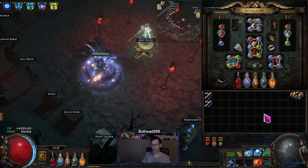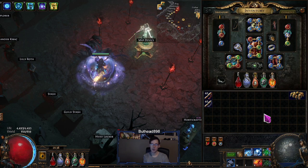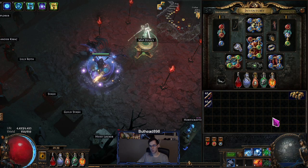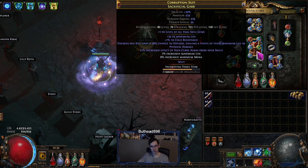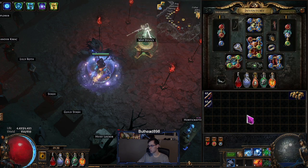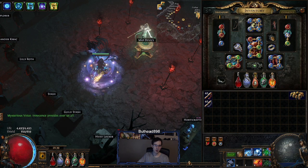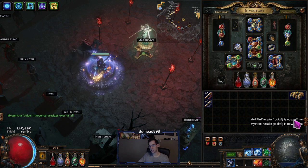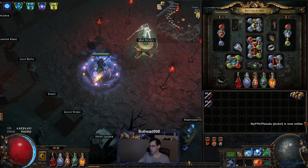I had a lot of fun with this build and I'll probably play it for another day or two to farm currency before switching over. I'm thinking winter orb is next, with a double power charge ring or using a new mirror ring setup, headhunter, badge of the brotherhood — looking forward to that. I gotta figure out if it'll be the frenzy charge on hit chest piece or replica pharaoh's fur. Anyway, hope you liked the video — links in the description for Instagram and Twitch. Let me know if you have questions. I'll see everyone on the next one, thank you.